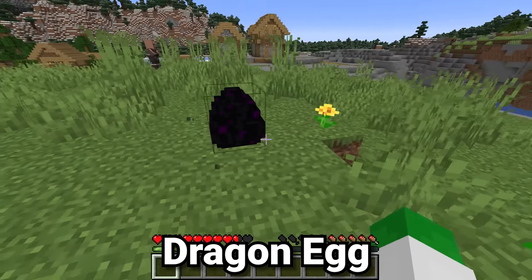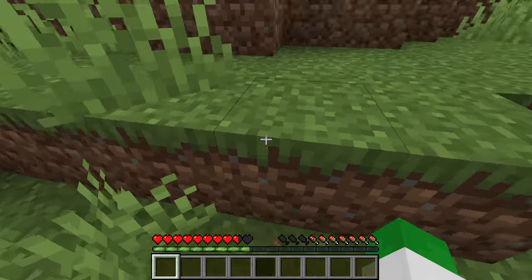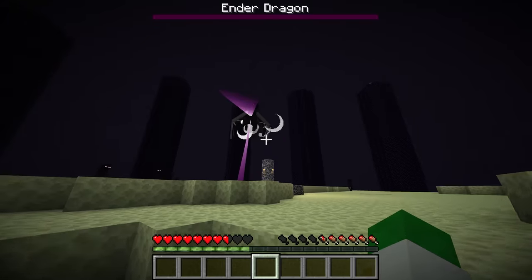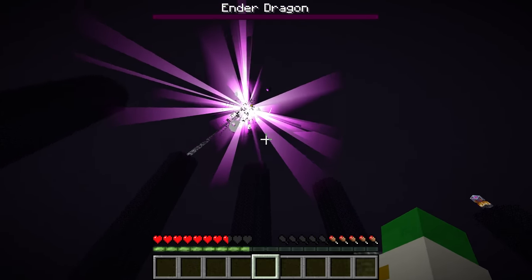By definition, the rarest item in all of Minecraft is actually the dragon egg. But how do you get it? Because it does teleport away every time you hit it. You need to start by defeating the ender dragon, which is definitely no easy task, but this is what's required to get that dragon egg item.